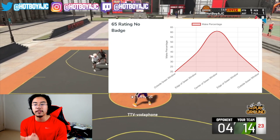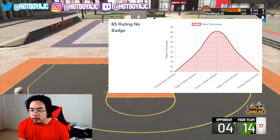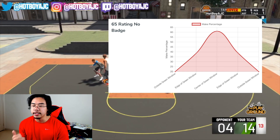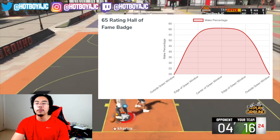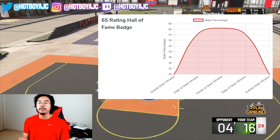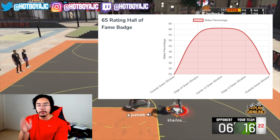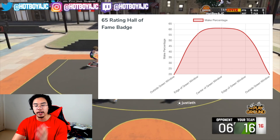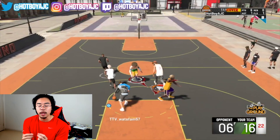2K Labs studied this with a 65 three-point rating and no badge. From the graph: outside the green window is 20% make percentage, early edge of the green window is around 40%, center green window goes up to 60%, and the late edge goes back down to 40%. However, with a 65 rating and Hall of Fame Hot Zone Hunter, the edge of the green window on both sides increases to 55%. You can pretty much hit any part of that window — edge, center, and edge again — which is why Hot Zone Hunter makes it so much easier to green.